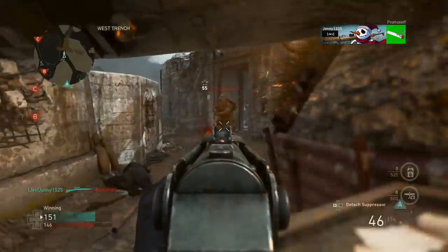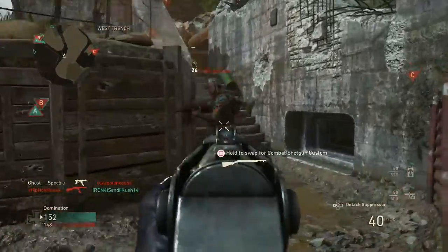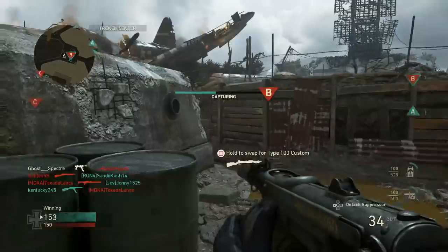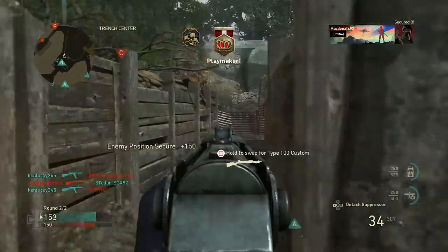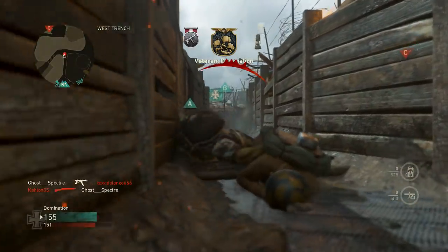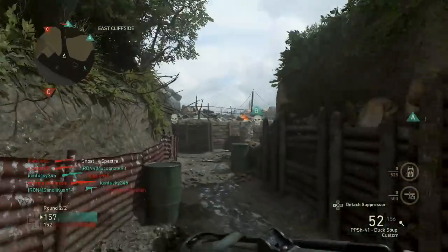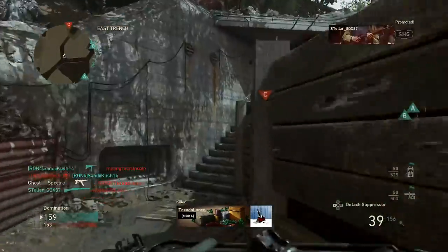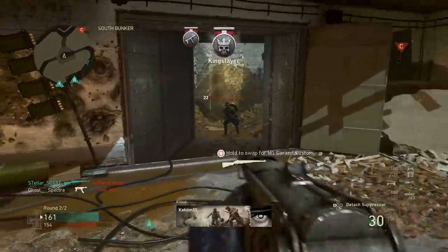Got one — now we're losing A. That's bull. How are we losing A? Cap B, cap B — got it! Nice! Getting shot in the back — he's on B again. Please teammates, help me get B! Oh my gosh — nice, good job! This is getting intense. This really is getting intense.